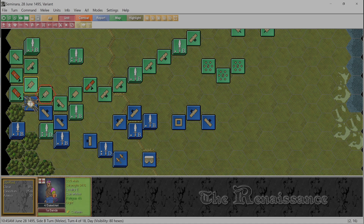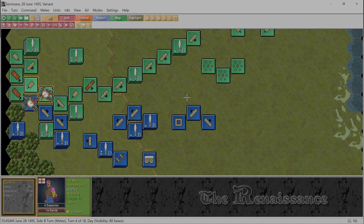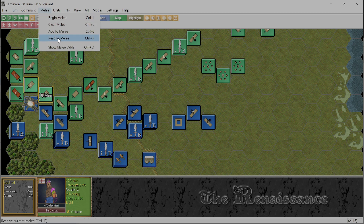I could melee with them as well. What is it - advantage, slight defender? We're gonna do that. Oh man, they're gonna route or they're gonna fail at least one morale check. Yeah okay, let's resolve that and see what happens.